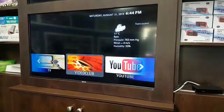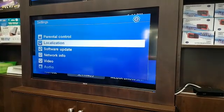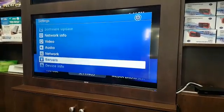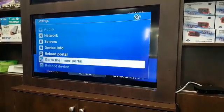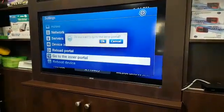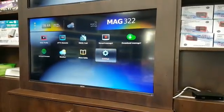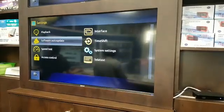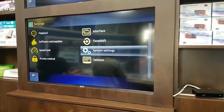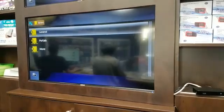To update the new portal, go into settings and select the inner portal, then click OK twice. After that, go back into settings, then system settings, then servers.